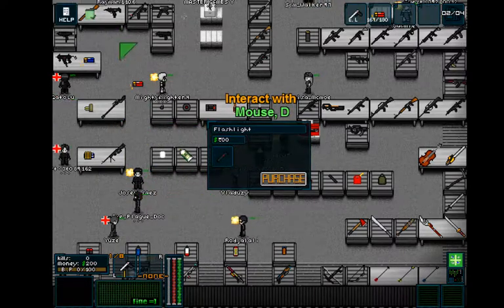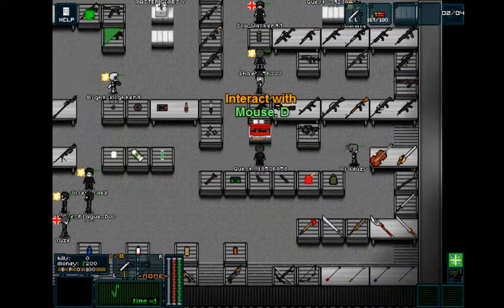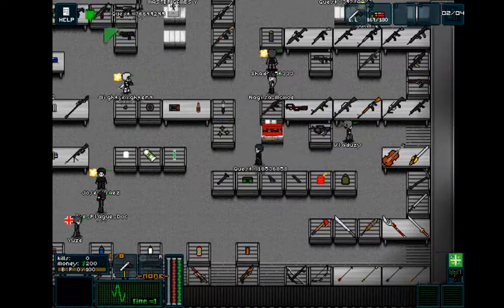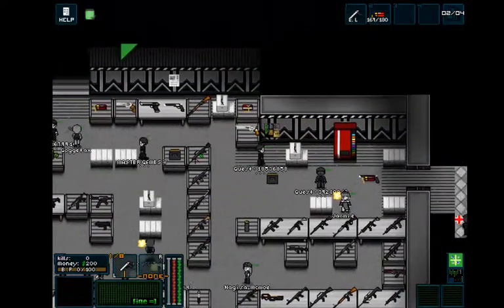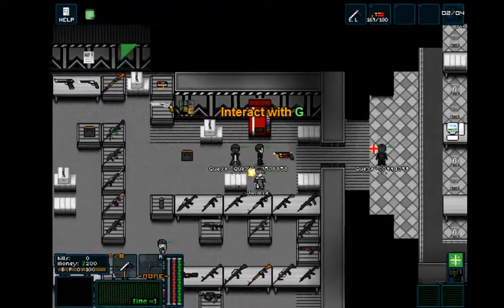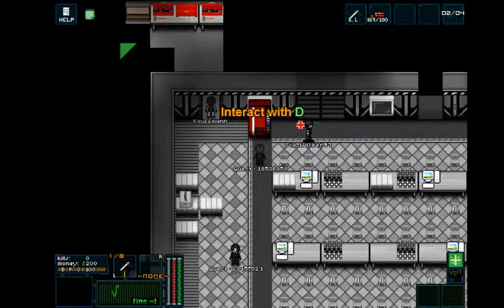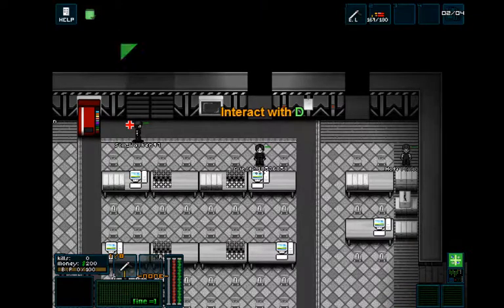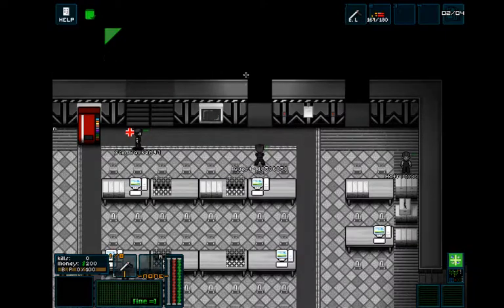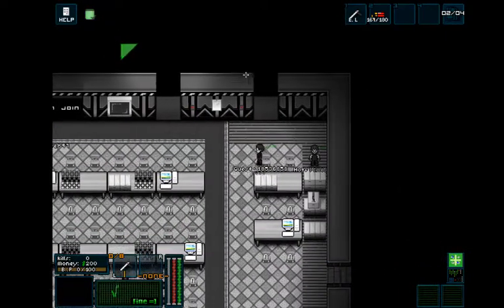Where does it show my money? I have $200 so I can't afford probably anything. This is all going to be too expensive, so let's just see if we can find where we actually play the game. Not sure what all this is. Check stats. No thank you. Just kind of walk away from things apparently — there's no exiting out of them.